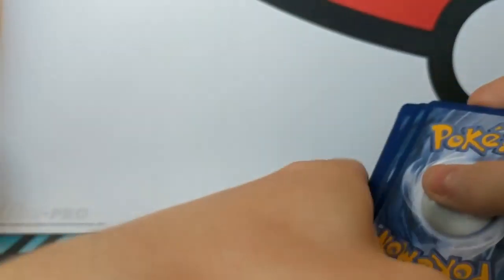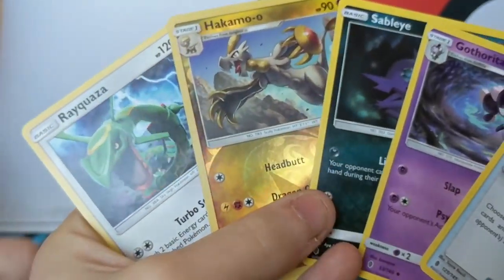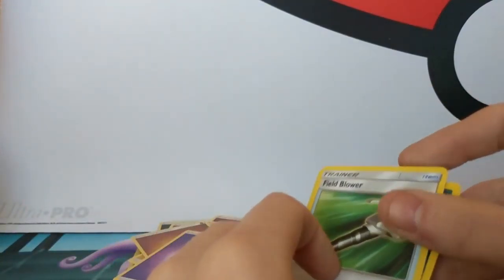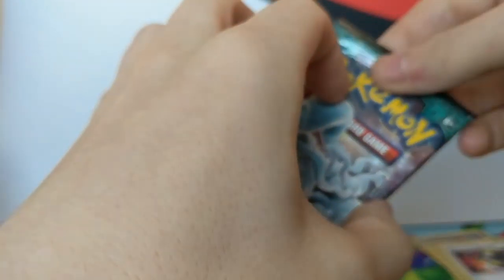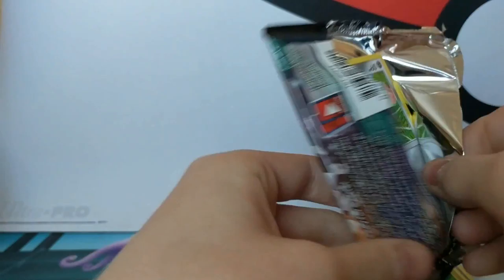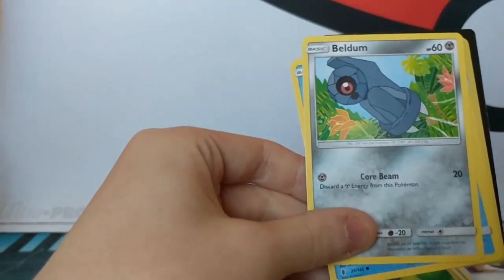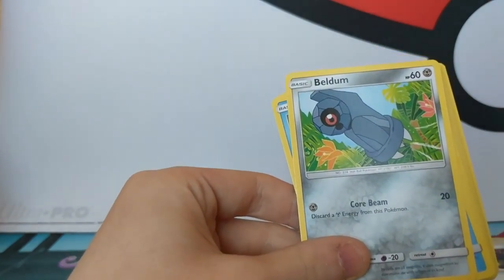New Ninetales. Another Ray Fraser. There you go. Elliot, you love me. Tell me you love me. Last pack. Come on, come on Ninetales - be a Ninetales in the Ninetales pack! Oh there's nothing in there. How can there be nothing in it?